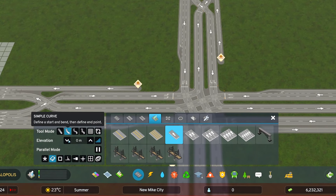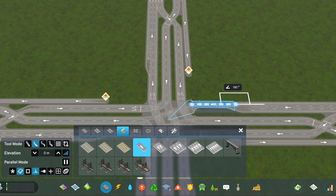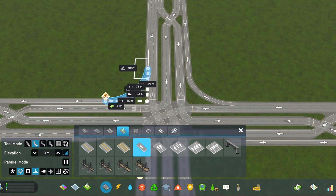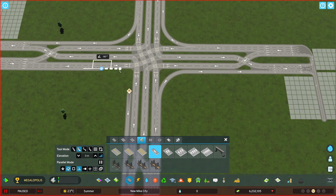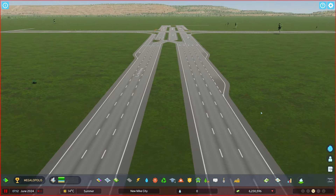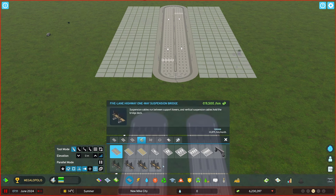Get a simple curve tool and with only these two snapping options activated, connect these lanes. You can now either continue the highway or connect the whole thing to an 8-lane zonable divider road, as I'm doing right now.